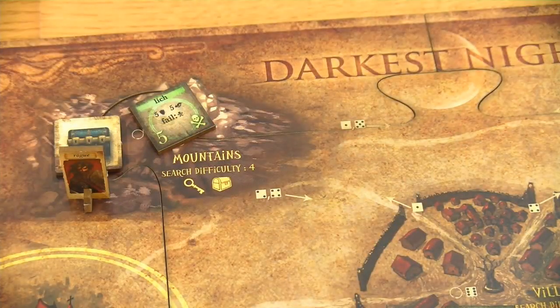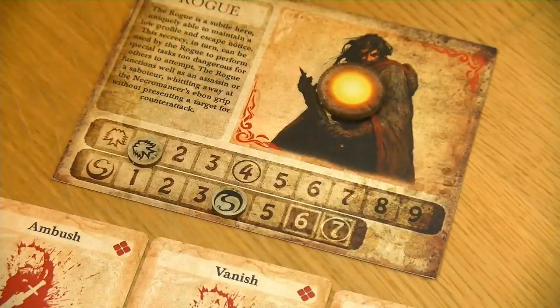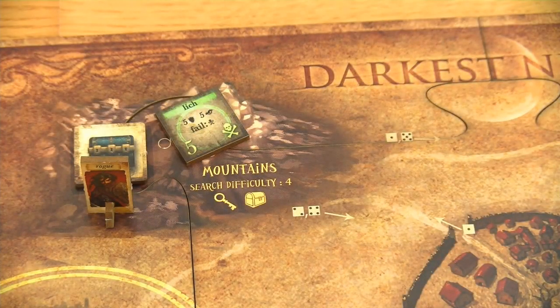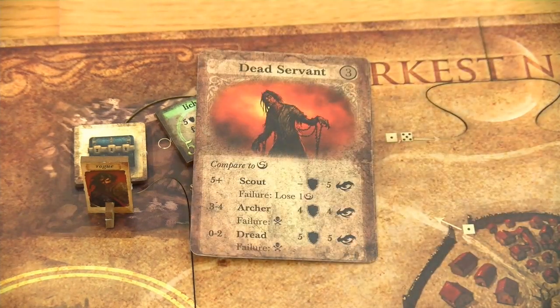Let's jump over to the Rogue. He really has to do some healing as he is down to one Grace already. The problem is you can only heal within the Monastery. First things first, he has to engage his event card. And this says 'Dead Servant.' Again we have to compare this to the secrecy - the secrecy of the Rogue is 4.